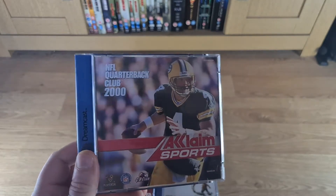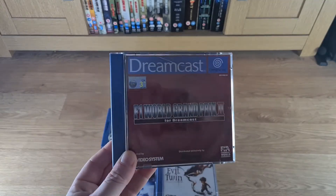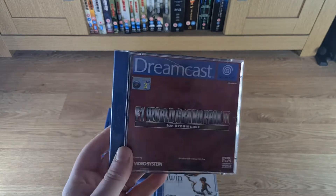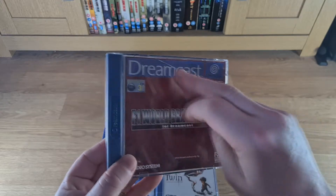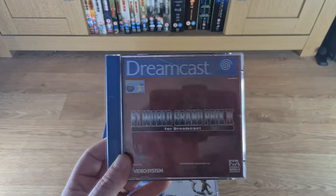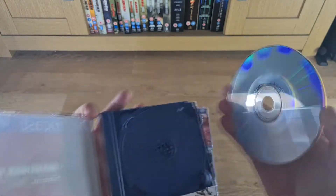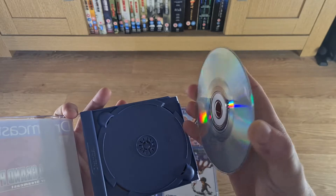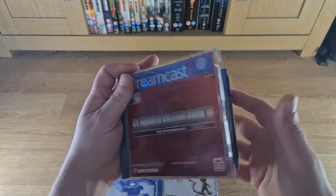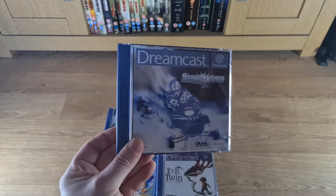Up next I got this one today — it's F1 World Grand Prix 2, and this one's getting quite hard to get in the UK as well. I will need to replace the front cover as it's got a crack on it, but apart from that the disc is mint. Those aren't scratch marks — it looks like little hairs — so I'll go over that with a microfiber cloth.